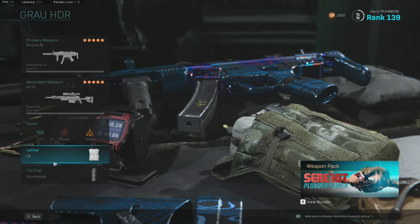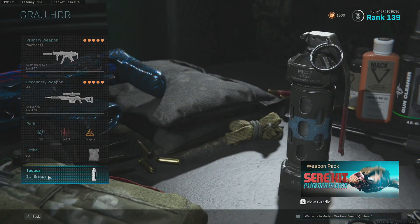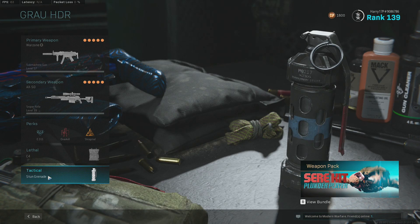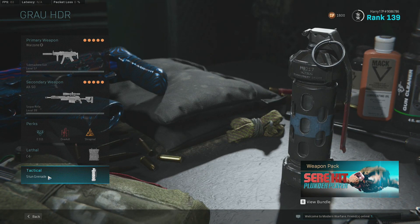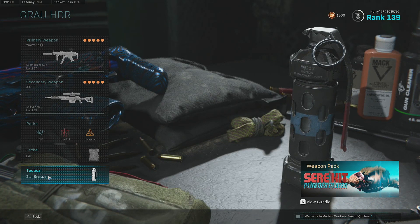With a stun, I like stuns because it slows the enemy rather than just making their screen go white. If they're flashed and they know where you are, they've still got a good chance of killing you as their movement isn't slowed down — it's just their screen going white for a second. Whereas if they're stunned, they've got no chance of killing you.